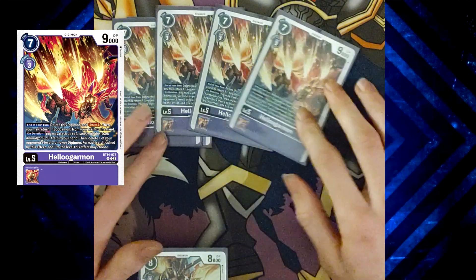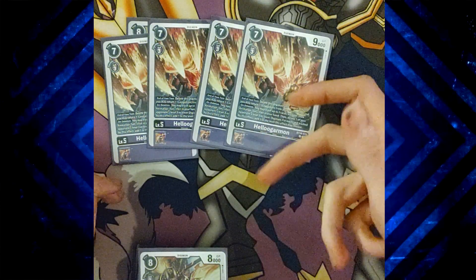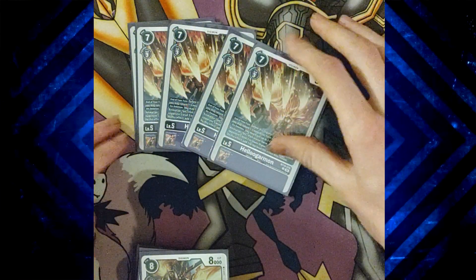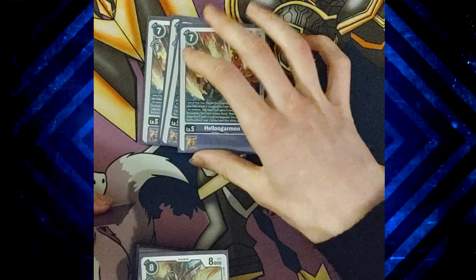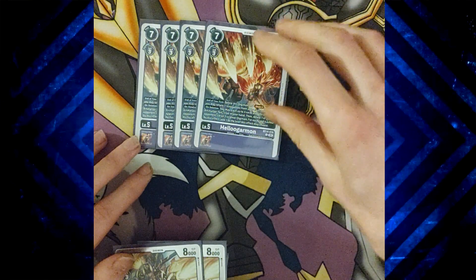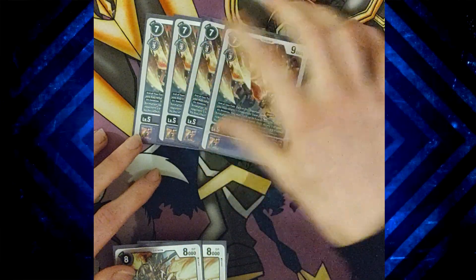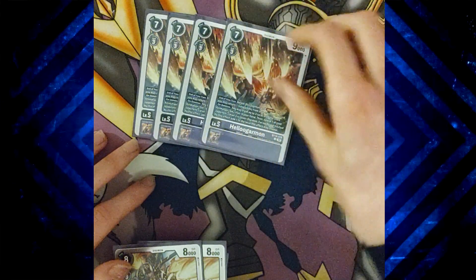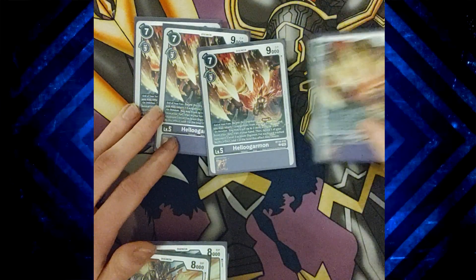Four copies of Hell Lugomon, getting into our level fives. End of turn, it deletes itself, draws two, and if you have Lugomon in trash, you add it back. On deletion, you trash up to three cards with the Dark Animal or SOC trait — your Chimeramon as well, so you get that into trash. Then you delete a level three on your opponent's side, and for every card you trash, you add one to the level. So this can be a kill spell for up to level sixes. You can drop it for your turn, pass, kill itself, draw two, kill something on your opponent's board, and weaken their board state.